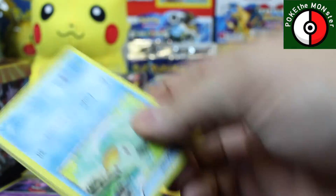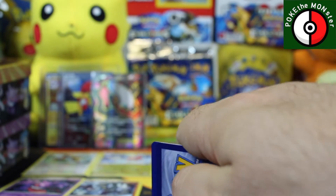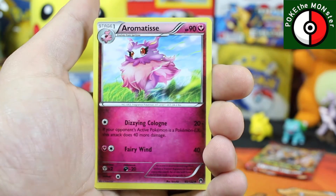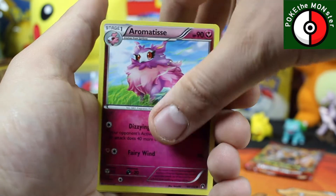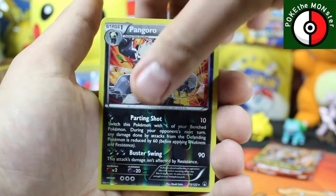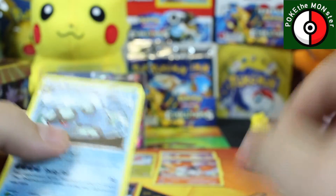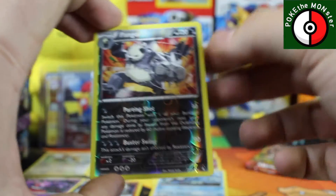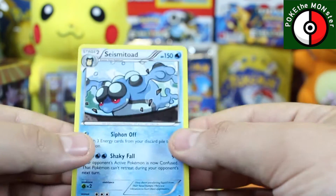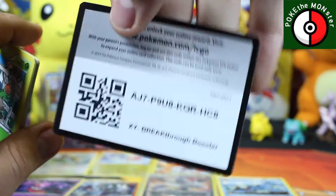Alright, going to Breakpoint — hopefully Breakpoint gives us another full art since that seems to be the trend. Let's get something good. Frogadier first card, Slowbro second card, third card is another Aromatisse. Reverse holographic is a Pangoro — very nice, I like that a lot. Our rare is a Seismitoad. I love how I like the reverse holographic more than the actual rare. I only know Seismitoad because I watched a Pokemon championship where the winner had a Seismitoad deck against a Wailord deck — pretty cool.